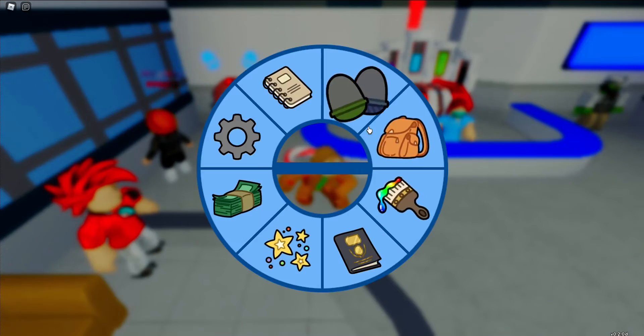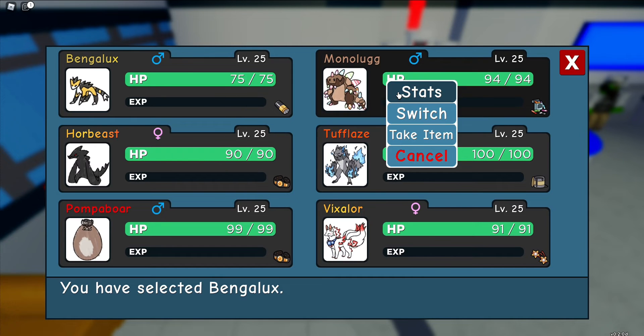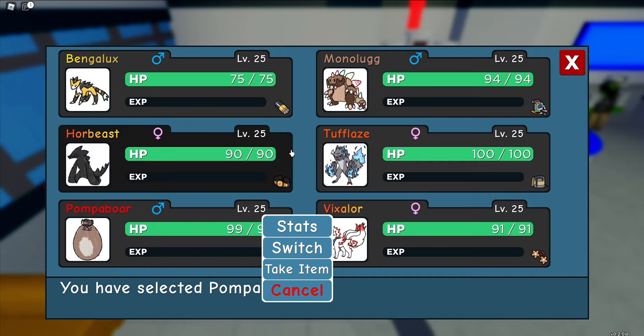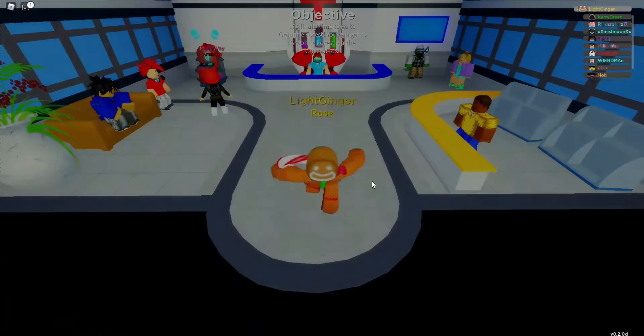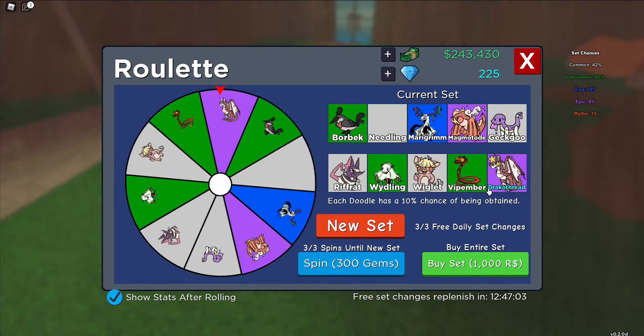Let me just show you my loadout real quick. So this is the loadout I've got to try out this update. We've got Bangalox, my starter - I always have my starter - and then Monologue, Horbeast and Tufflays, Pompa Ball. They're all just physical damage attackers, and then this one is a magical attacker. And of course I've got crayons and champion belts just for that extra damage. We did get a roulette ticket so we can probably do a roulette spin.